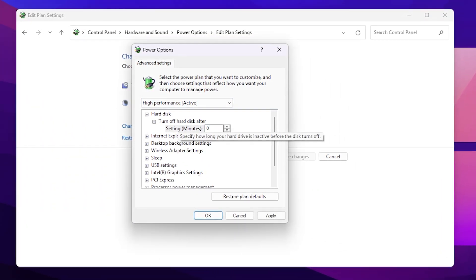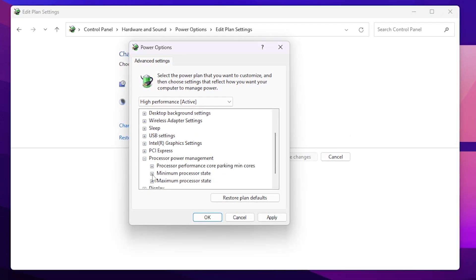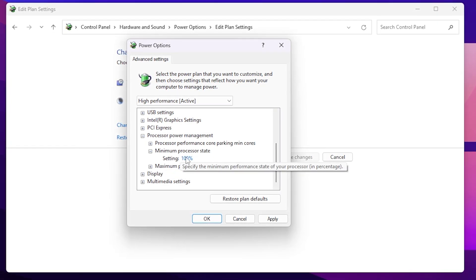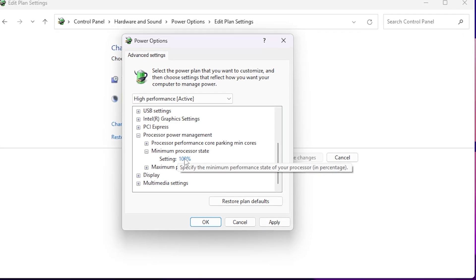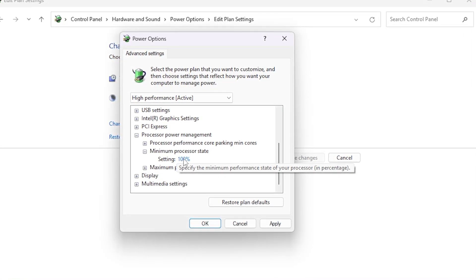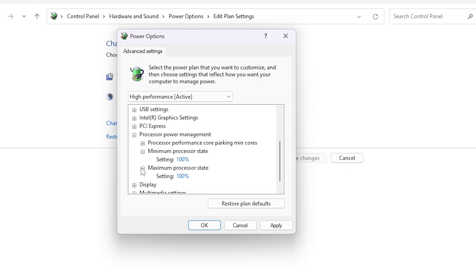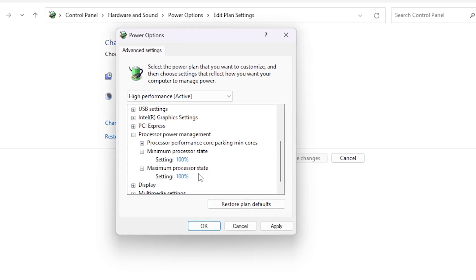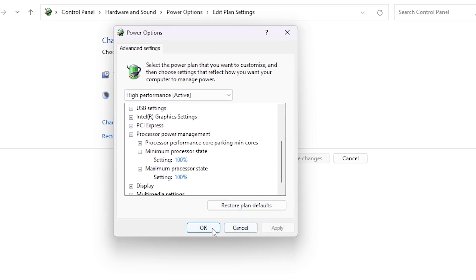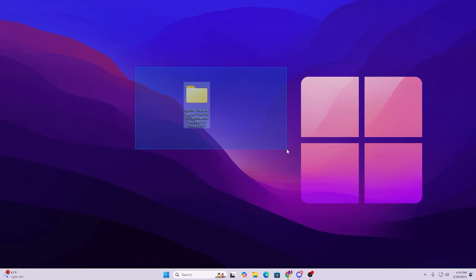Turn off the hard disk by setting it to zero minutes. Scroll down, go to Processor Power Management, and go to Minimum Processor State. Set it to 90 percent if you have a low-end PC, because when it hits 100 percent it will cause stutters and FPS drops in Fortnite. Also go to Maximum Processor State and set it to 90 percent as well. Then click Apply to save these changes.